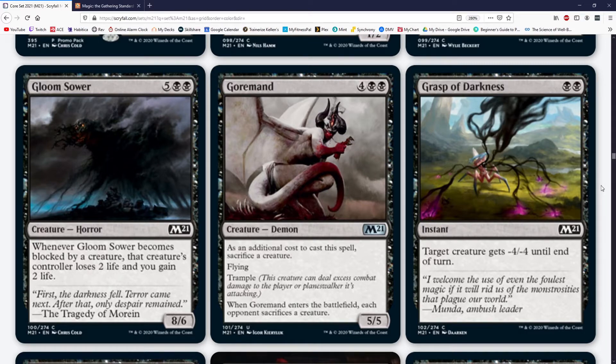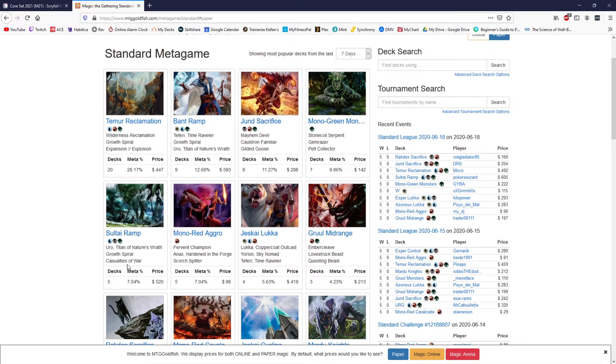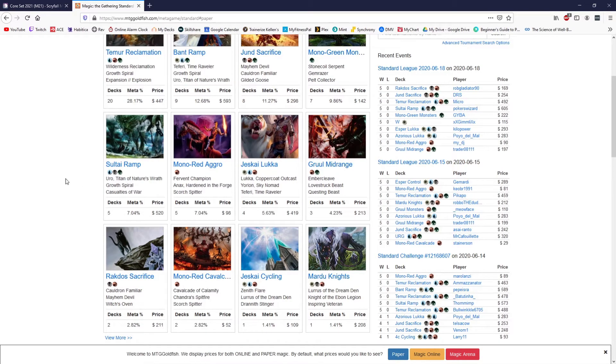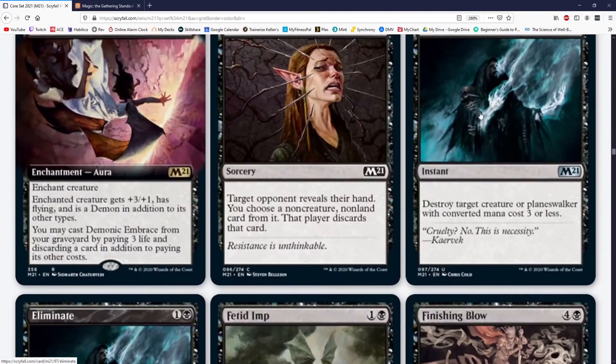Thinking about what else Grasp kills versus doesn't: it doesn't kill Uro, doesn't kill most Calix sizes. Does kill Brazen Borrower, Gemrazer, Pelt Collector usually, Mayhem Devil — but these are all things the other cards kill too. Can't kill Questing Beast. The two big ones I'm looking at are Questing Beast and Corvold — Night Pack Ambusher too. Those are huge. The one thing Grasp is probably better in is an aggressive deck for creature matchups, because if they have a 6/6 and you have a 3/3, you can play this and then beat it in combat. That's an instance where I think it'd be better.